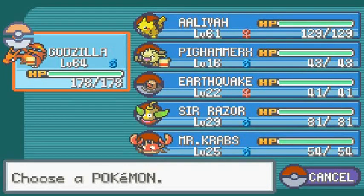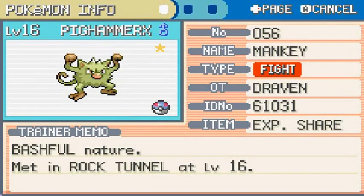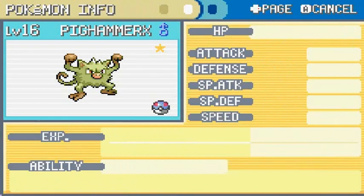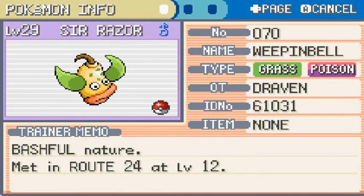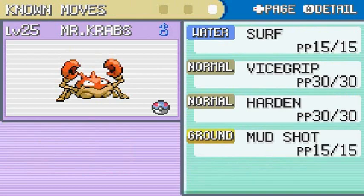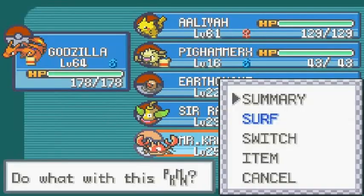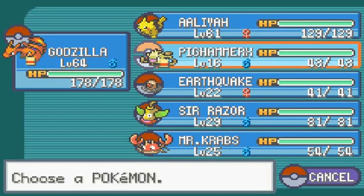What I did off screen was I took away four of my team members and added four different ones you guys have seen in past episodes. First is Pig Hammer X, the shiny Pokemon I captured in Rock Tunnel. I want to evolve it and see what it can do. Next is Earthquake, the Pokemon I used to capture Ultra Psycho. Then there's Sir Razor, a good old buddy who's been on our team for quite some time. And finally Mr. Krabs, the Krabby.